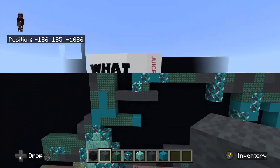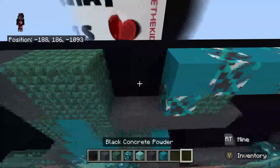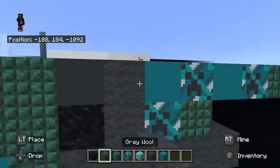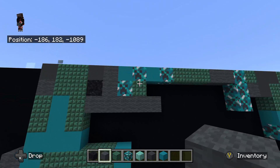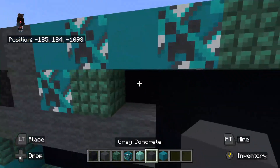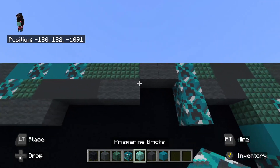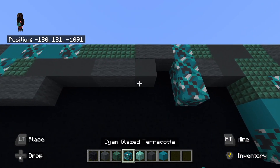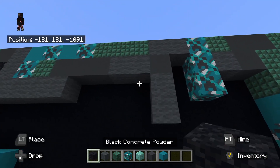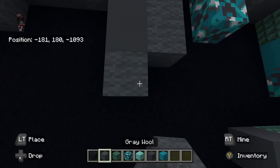On top of that left gray wool, place black concrete powder. On top of the black concrete powder, place gray concrete. Fill in this little gap right here with gray wool. Then place to the right of the dark prismarine up top, gray concrete going right — one, two, three. To the right of the gray concrete, place gray wool to the right — one, two. To the right of the gray wool, place gray concrete. Underneath the right gray concrete, place gray wool going down — one, two. Underneath that right gray wool, place gray concrete going down — one, two.